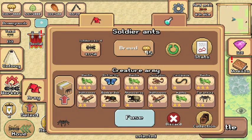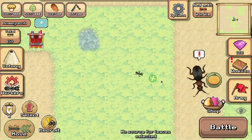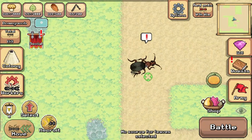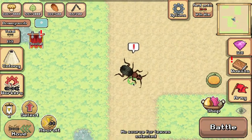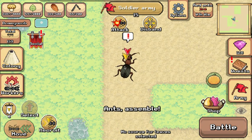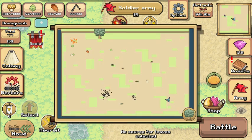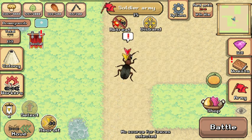Yeah, here he is — this is the Bombarder, fat and slow. This is how you defeat him: you stay in the middle of him, and make your soldiers attack him.